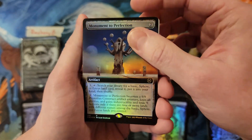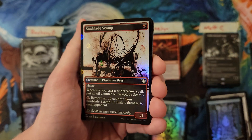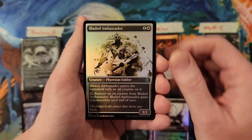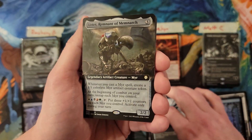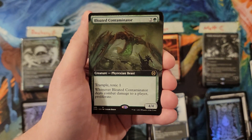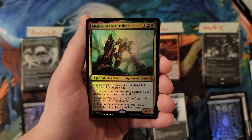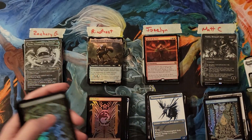And then Jocelyn's prize pack: Monument to Perfection, Monument to Perfection again, Geth, Scamp, Ambassador, Thorming Bird, Urtet - a third Urtet in the video, that makes no sense - Bloated Contaminator, and Migloz. And that's gonna be all she wrote.